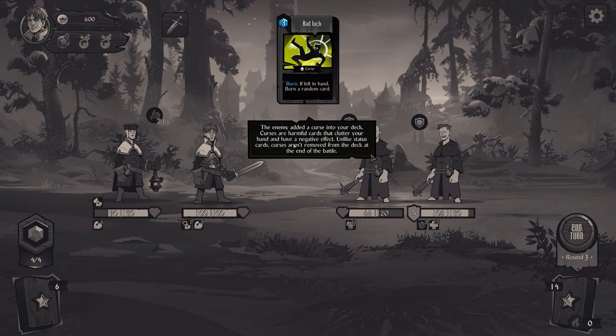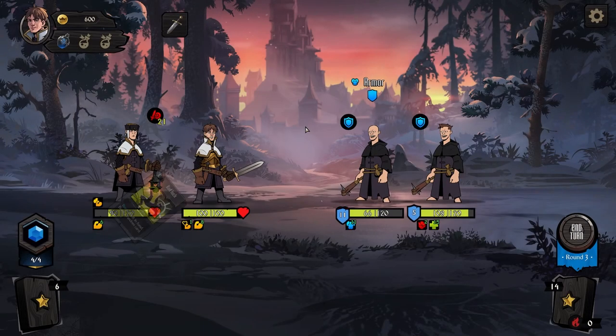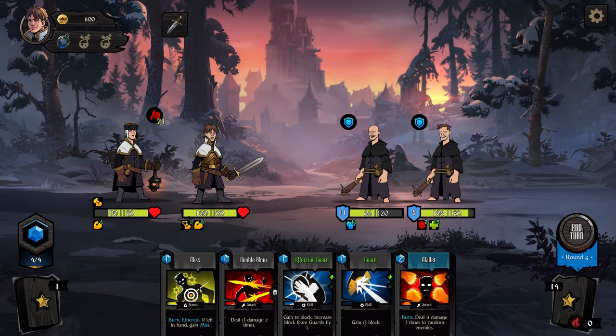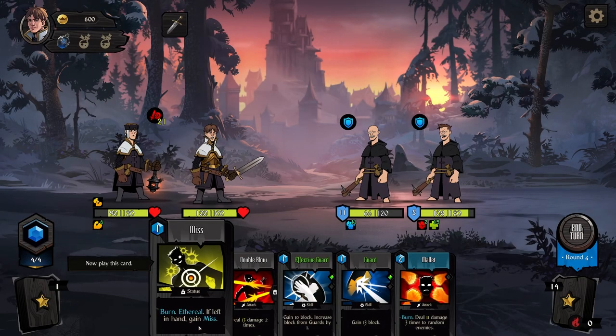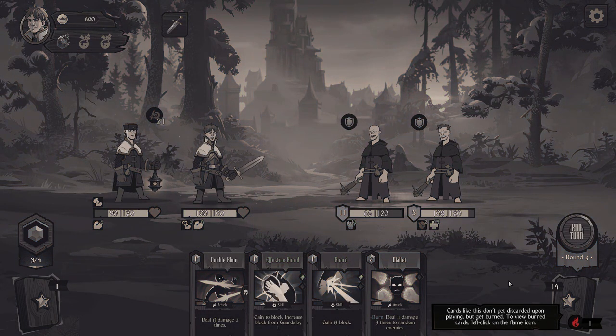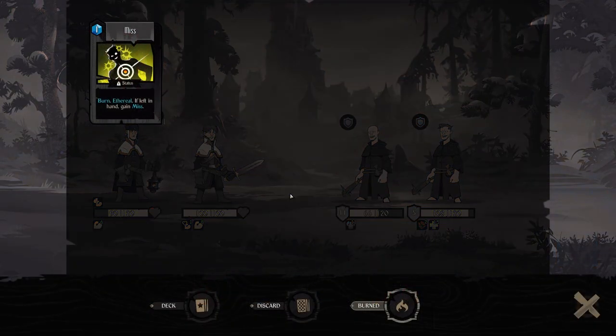The enemy added a curse card to our deck — harmful cards that clutter your hand and have negative effects. Curses aren't removed from the battle — that sucks. Now we've drawn a status card. Play this card: burn ethereal, if left in hand it's a miss. You have to get rid of it — cards like that don't get discarded when played, they get burned.